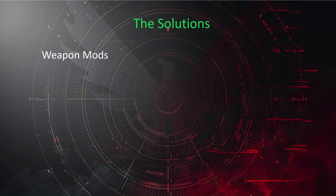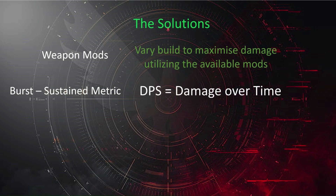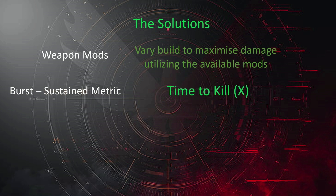For an upcoming comparison video I had to solve these problems. For weapon mods, I'll vary the build to maximize damage utilizing the available mods on each weapon system — for both four-slot weapons and exotics. For the burst and sustained metric, DPS is damage over time, so I have to control either damage or time. Given there's a fixed amount of damage needed to kill every enemy, the metric we can use is time to kill.